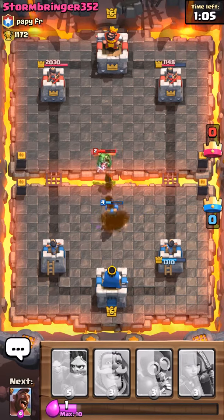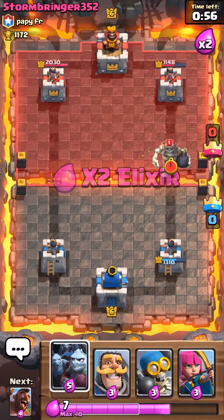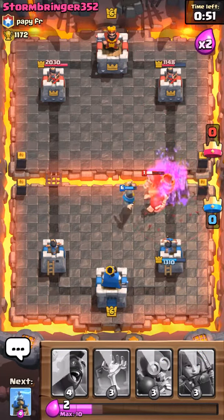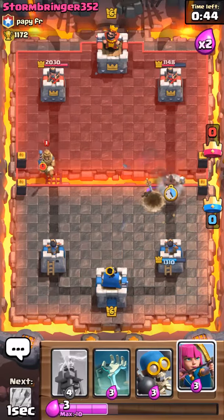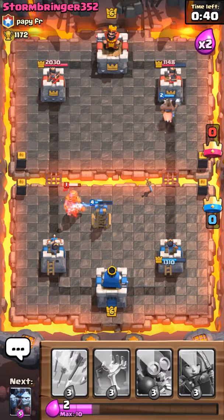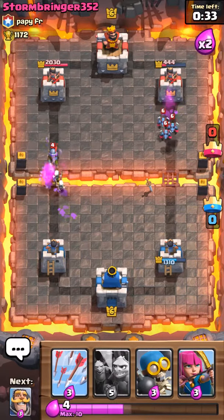I want that Dragon taken out as quick as possible. One hit should do it. Wait for that bomb to blow up, and then I can put down my Hog. Tombstone. And we got quite a lot of damage done to the right tower.